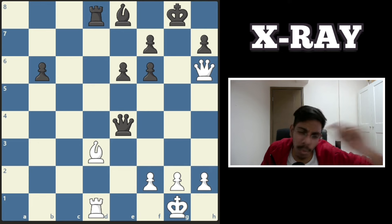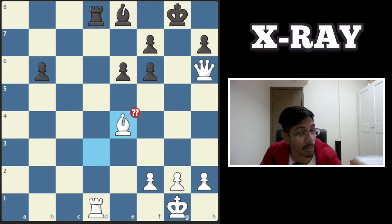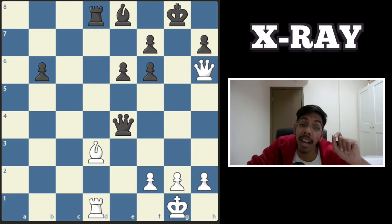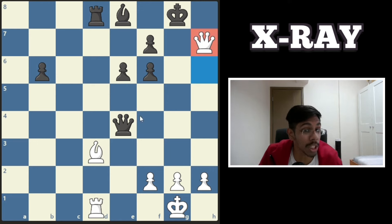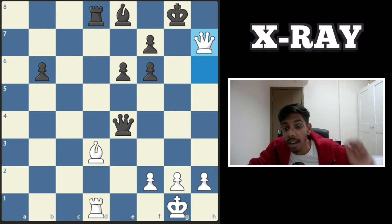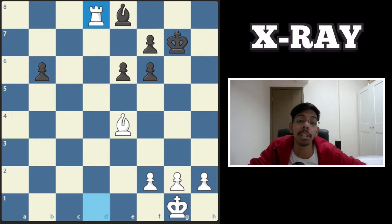Last one and we're done, white to play and win. You see a free queen — if you chop it off you get mated and start crying. Don't be greedy. Instead, take this pawn. The queen is protected by the bishop through the x-ray. If the queen takes, you take it out and win the rook. If the king takes, you still take the queen, give a check, and still win the rook.